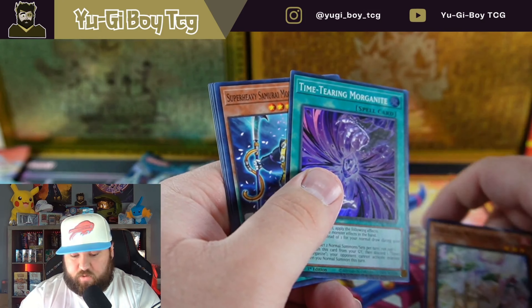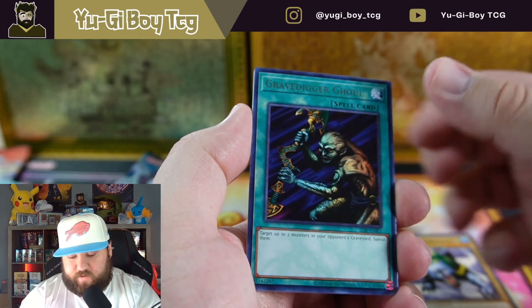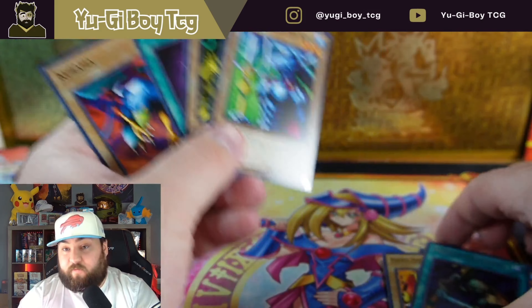I'd rather get a hit out of this anyway, so let's see if LLB can finally give us a hit. And the Fury C King — very typical of LLB for us, we don't get a lot of hits out of that.